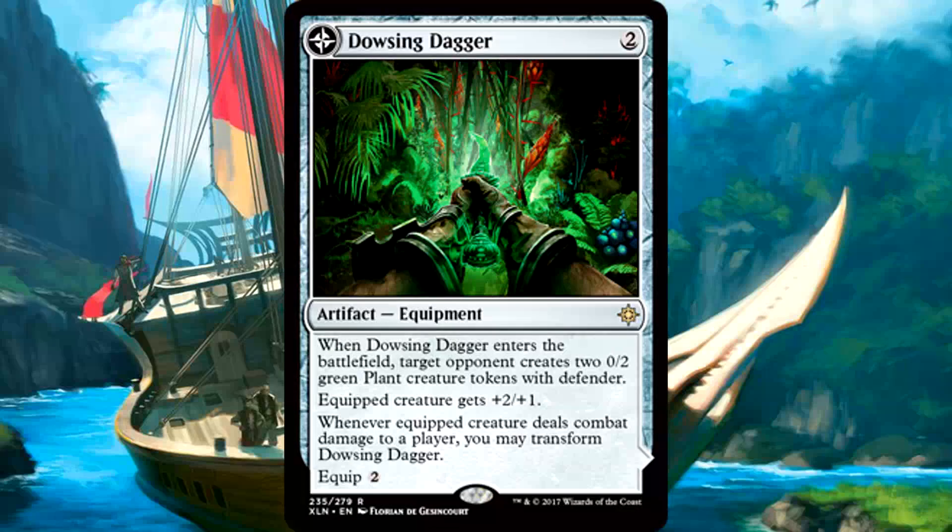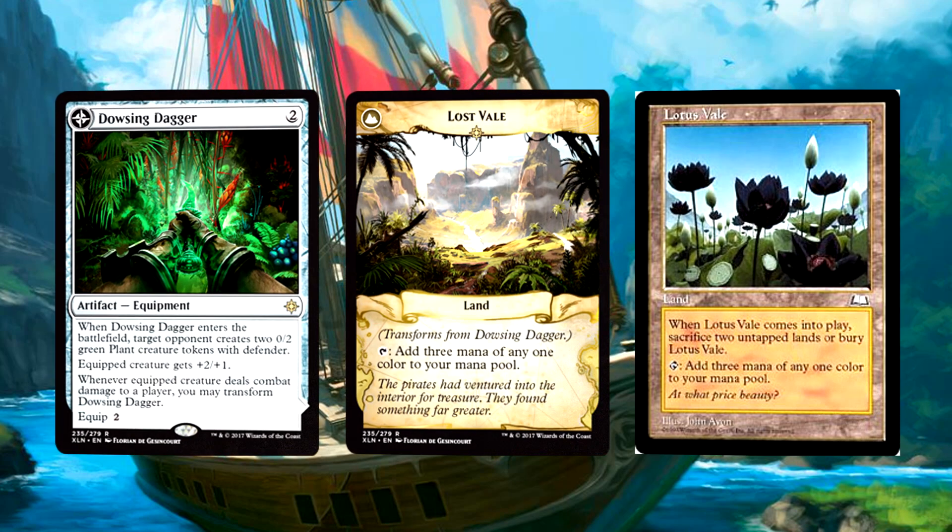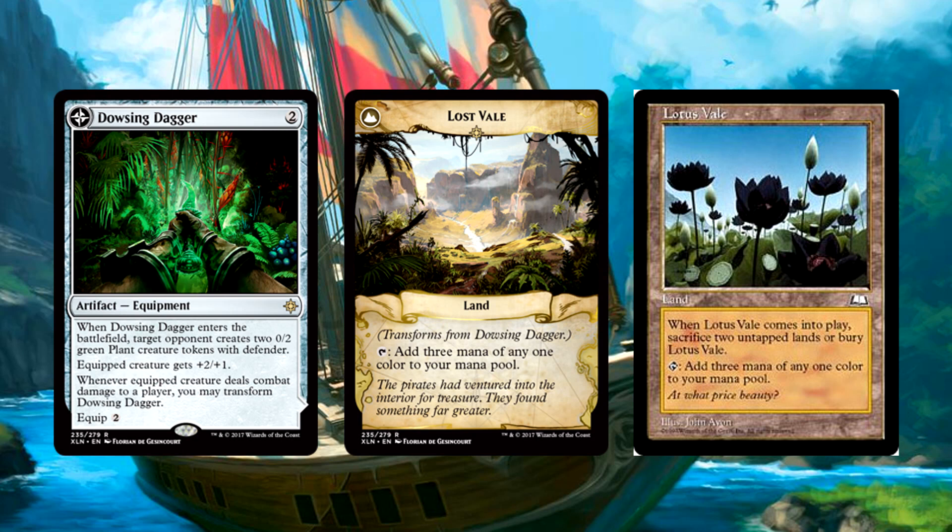Dowsing Dagger is 2 mana for an artifact equipment with an equip cost of 2. The equipped creature gets +2/+1. When it enters the battlefield, target opponent creates two 0/2 plant tokens with defender. Whenever the equipped creature deals combat damage to a player, you may transform the Dowsing Dagger into Lost Vale — a land card that taps to add 3 mana of any one color to your mana pool. Whoa, hello new Lotus Vale! Not even trying to hide it by calling it the Lost Vale. This is Lotus Vale, but you don't have to sacrifice lands — you just have to get by some 0/2 plant tokens.